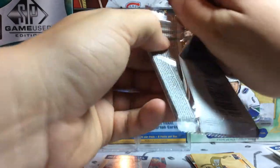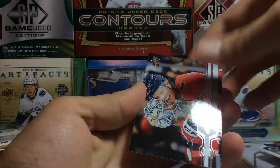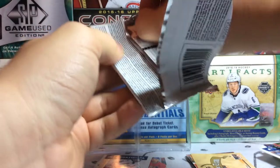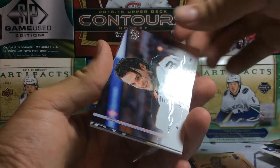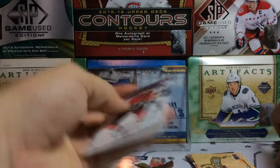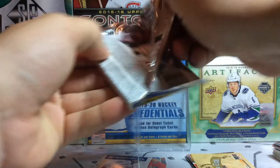Moving on, we've got 19-20 Series 1. We got Anthony Cirelli, Jacob Chychrun, Drew Doughty, Matt Dumba, Zach Hyman, Brandon Sutter, Nino Niederreiter, and John Carlson — all base pack there. Moving on, 18-19 Series 1 — David Savard, Justin Williams, Andrew Shaw, John Gibson, Fleury, Kane, Stahl, and Brady. All base again. This was also a trend in the other videos I recorded — we're getting a lot of base packs. Hopefully that can change pretty soon.